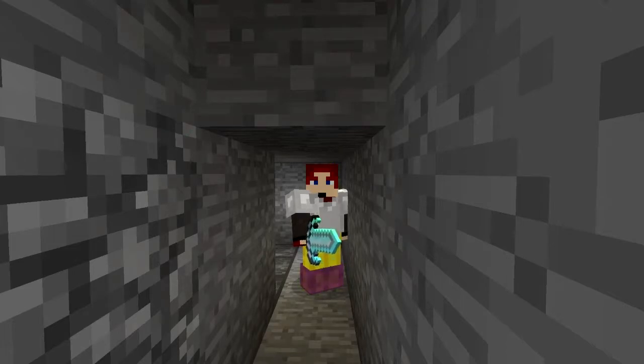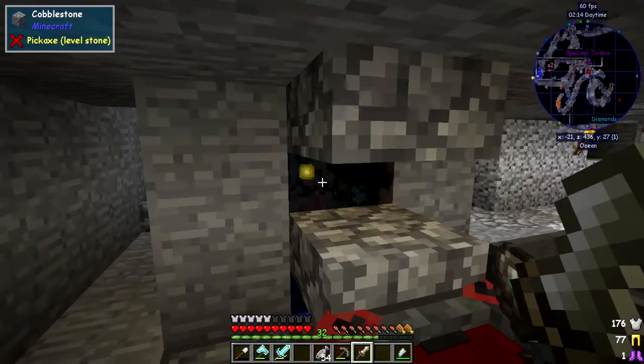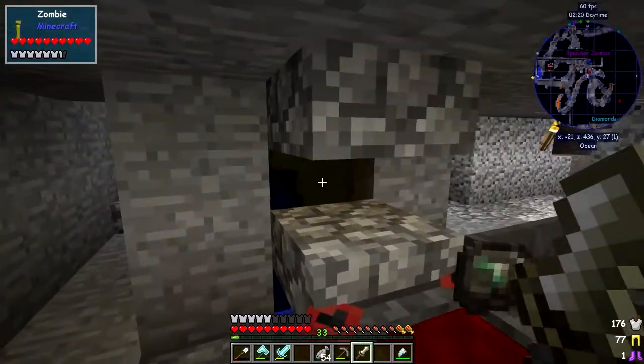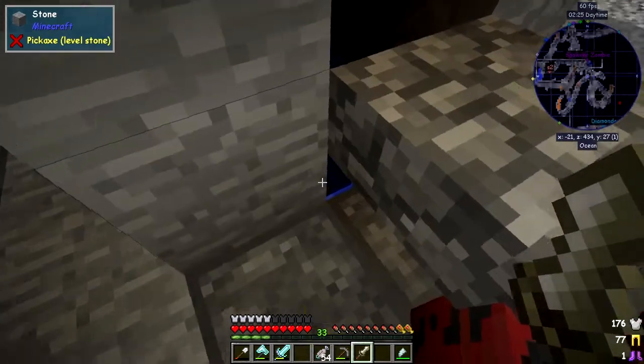Hello everybody and welcome once again to Surviving with Black Blood Magic. In this particular episode we're going to carry on from where we've been. I've upgraded this to tier two so I'm grinding some mobs. Let's carry on with that. What I'm doing at the moment is I need to upgrade this altar again with some better ruins on it. As you can see it's fairly good now — we've got tier two, my lovely one-hit weapon, and I'm getting quite a lot of XP out of here as well.